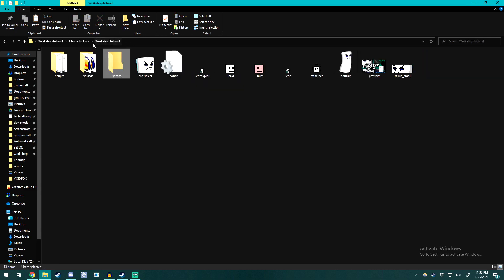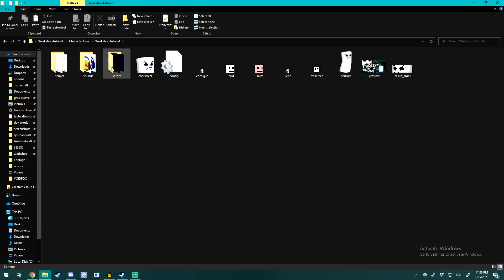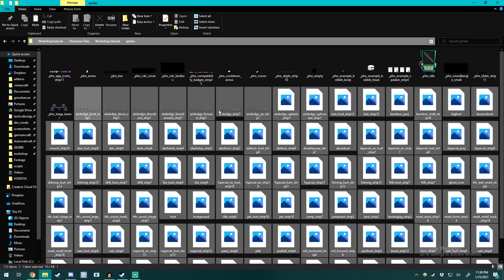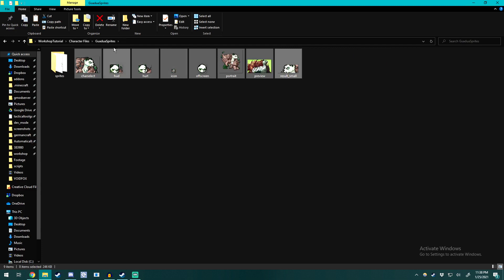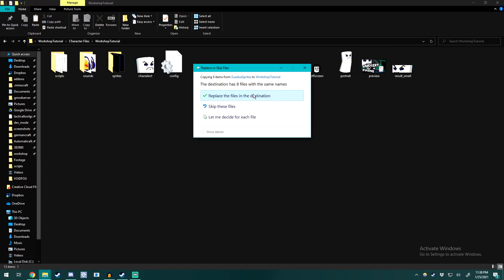From there, back out and go to our Gwadua sprites folder. Select all of those with Ctrl+A, and paste them into our workshop tutorial folder. You'll also just go ahead and replace the remaining files with Gwadua stuff here — so just Shift+Ctrl+C, Ctrl+V, replace.